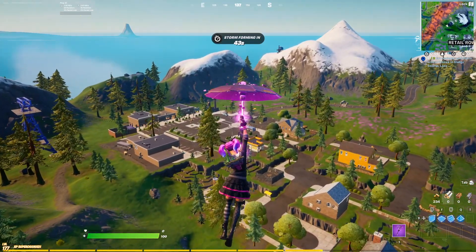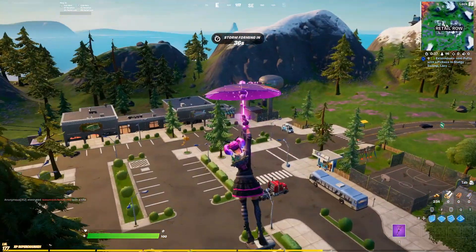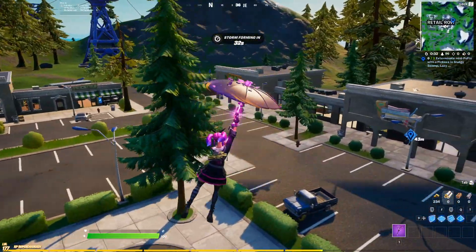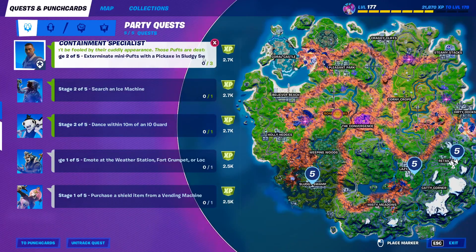All you have to do is look for the mini puffs, which are from Ghostbusters, and once you find them you have to destroy them with your pickaxe. Pretty simple. If you come to this building right here within Retail Row, there will be a few of these mini puffs inside that you can destroy — actually all three of them are in this building right here.